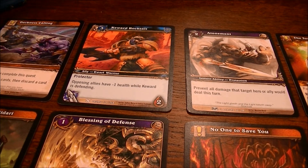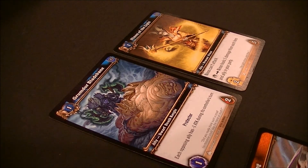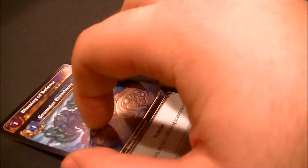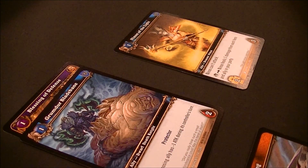Moving to the Paladin — the tank got a pretty good hand, though a few too many quests. There's Atonement to prevent all damage a target hero or ally would deal this turn, and Blessing of Defense which gives an attached ally plus 5 attack while defending. Keyword Rock Salt is up there too, but he costs 3 and I only have 2 resources max this turn. So the best play is to place down Tabards of the Illidari as a resource and attach Blessing of Defense to Grumder Bladebane. He's a 1-2, but when defending he has plus 6, so Onyxia will have to go through Grumder unless she can destroy him by turn 6.